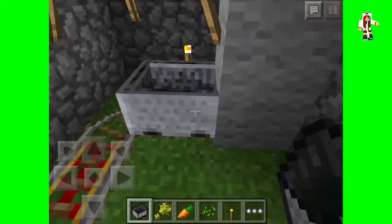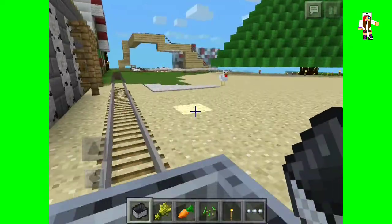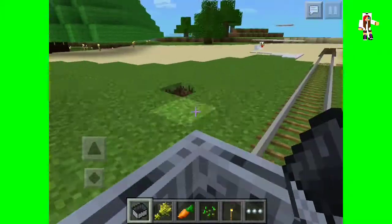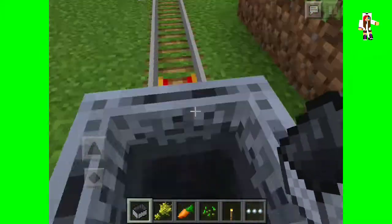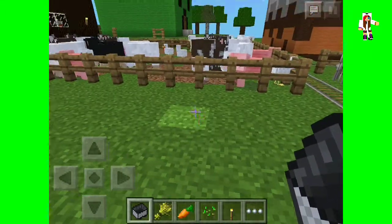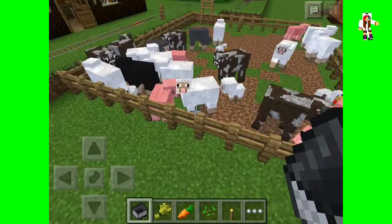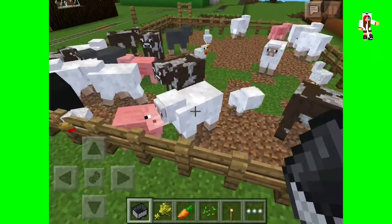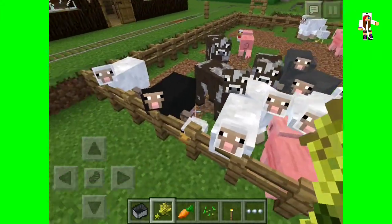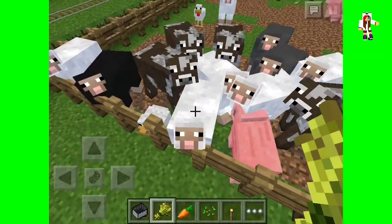Of course, they added minecarts and rails — power rails or whatever you call them — which is really cool. They also added breeding, which is awesome. Now you can make animals follow you, do whatever you want with them, and make more animals. It's fun.